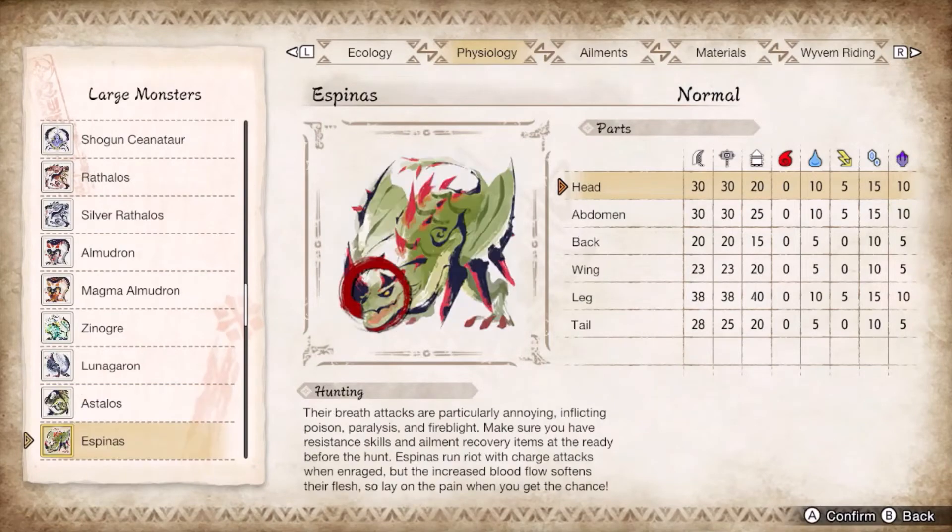Espinas needs to be enraged to be frostbitten, which it saves during a majority of the fight. You get a free wakeup slap at the start of the fight, so load up on shield charge and phials using fodder monsters like Bulfango to chop the green dragon awake with an axe hopper. Guard the ailment-laced fireballs and triple charges turning 180 degrees after each pass. Aim for the head and stomach with your supers.